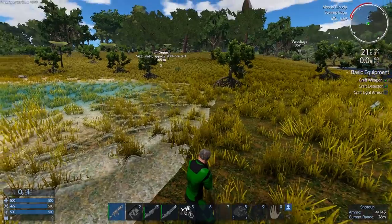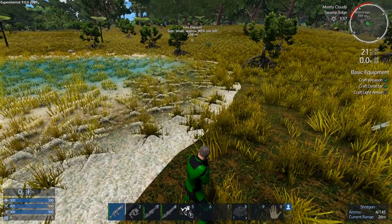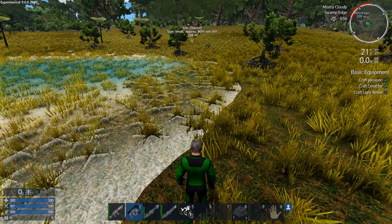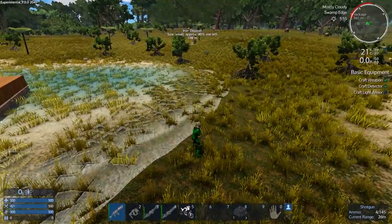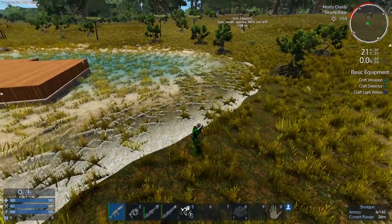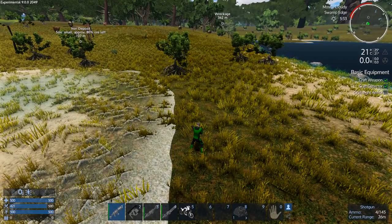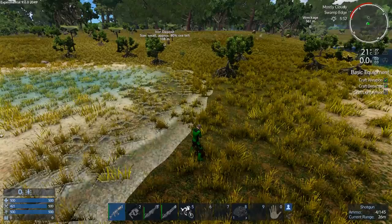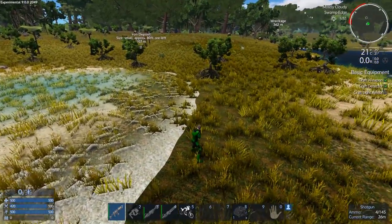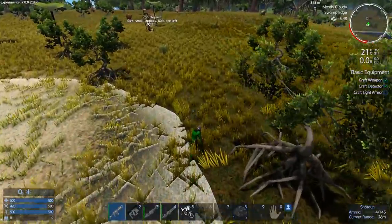I want to go into third-person view because you're allowed to float up a little higher, which lets you look down and see more. You can avoid enemies better in my opinion. We're going to run at a little bit further back and up.